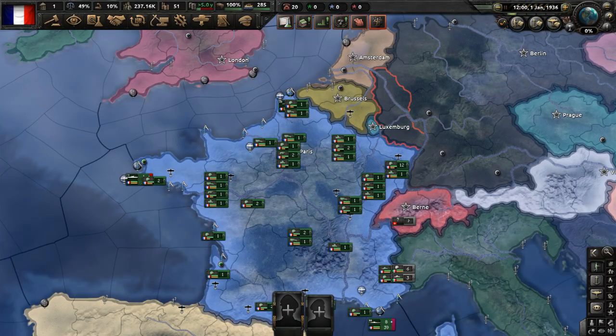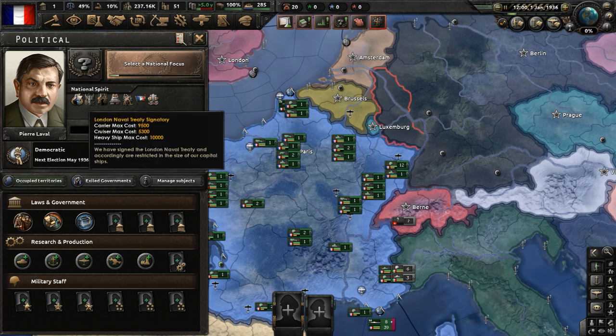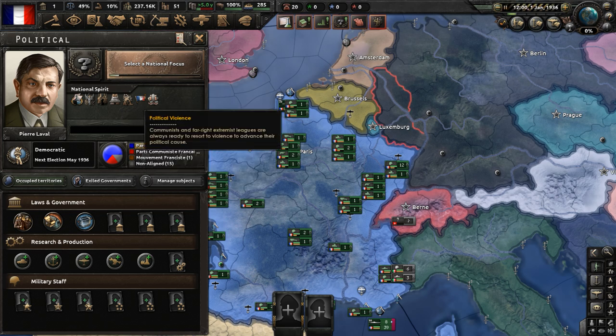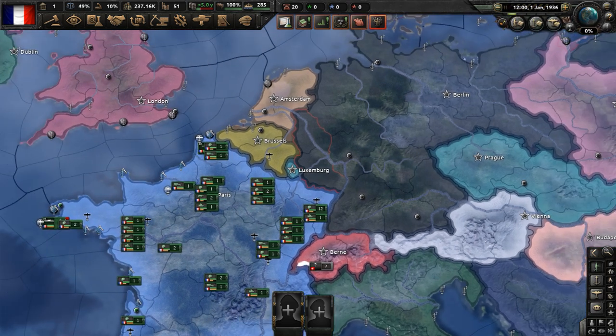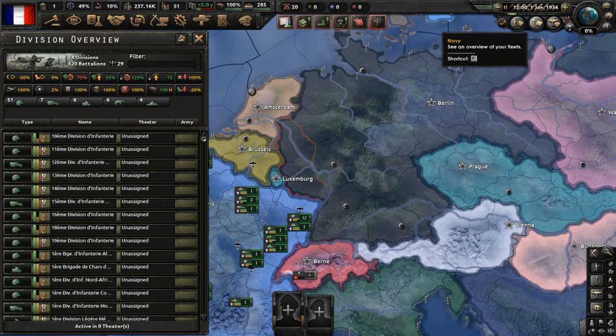We have begun. Let's go to our national overview. We have seven national spirits: London Naval Treaty signatory, victors of the Great War, disjointed government, protected by the Maginot Line, full employment, political violence, and inefficient economy. The ruling ideology of the country is democratic, and we have one of the largest militaries in the world. We are a major power, after all, with 74 divisions in the army, 14 fleets, and 11 air wings.